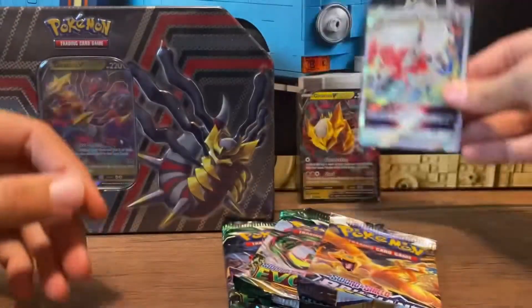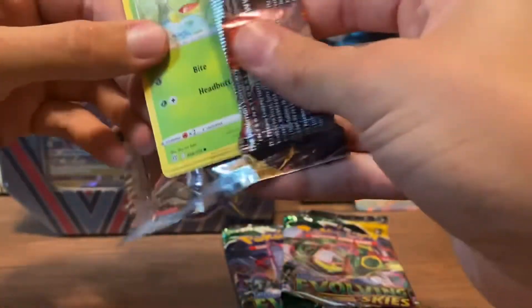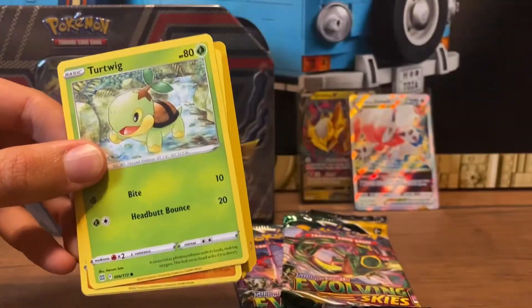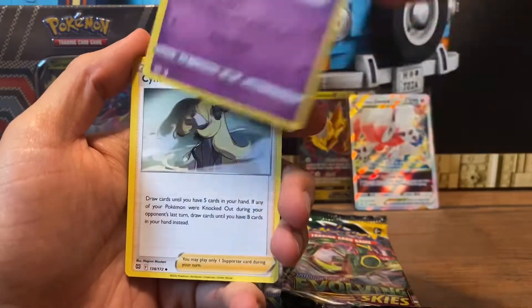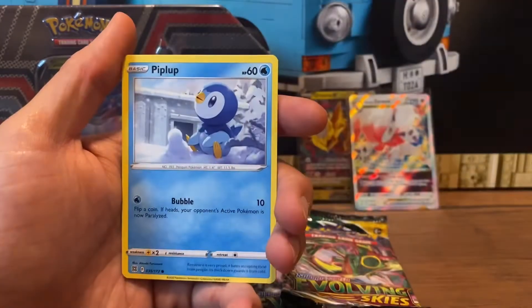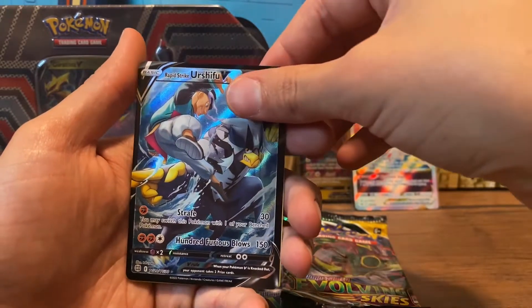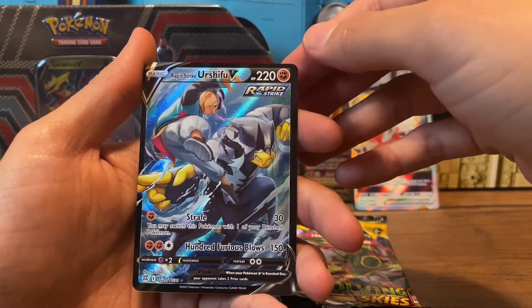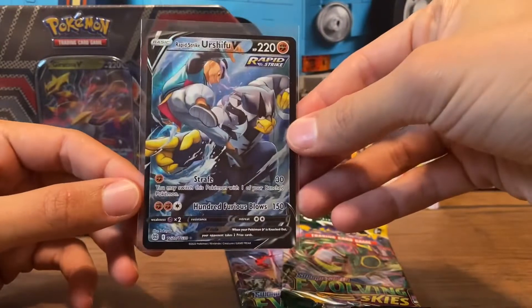Oh my gosh. Yo, these tins — I've just been having good luck. I mean, it's only the second one I've opened up, but man, I'm getting pulls every time. So here we got the Brilliant Stars, let's see what we get in here. Code for you there. Energy, Starmy, Cynthia's Ambition, Sharon's Care, Tartwig, Trapinch, Piplup, Shroomish, Purloin — and whoa, that's not even the rare! Trainer Gallery? Oh, this is dope, dude. Look at that! What else do we get? Dreddigan! Yo, three for three!